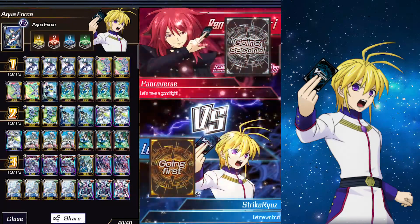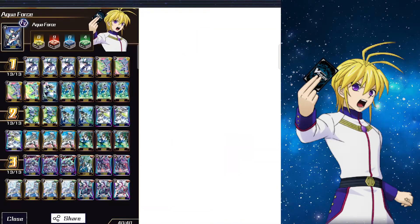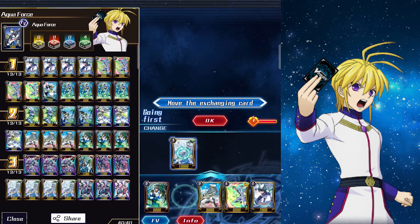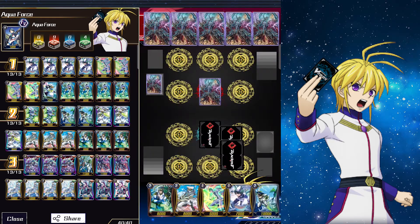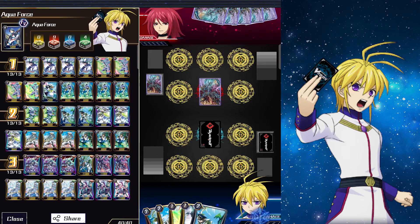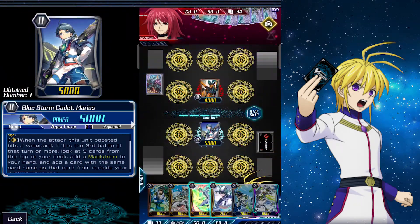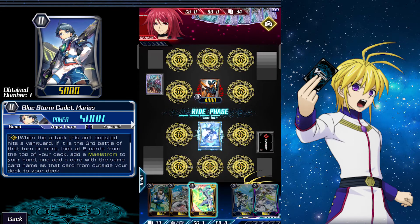Our first matchup is against Shadow Paladins — most likely Revengers, because that is really popular right now. We get the first turn. I'm going to swap this shield trigger and keep the rest. We didn't get any Grade 3, but we can search for that later. We're just going to ride Wheel Assault and pass.